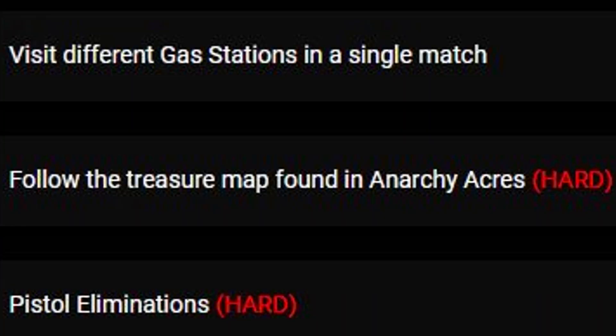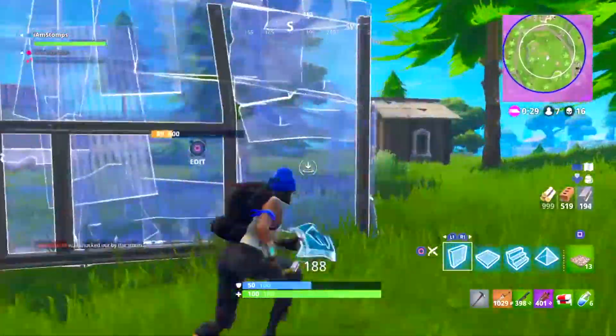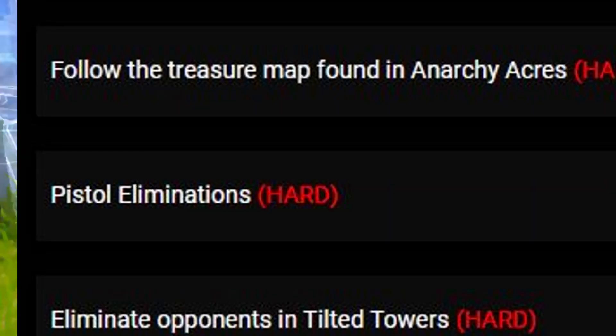Next we have follow the treasure map found in Anarchy Acres. That's in the north of the map — the farm area similar to Fatal Fields. It's going to work like the Dusty Depot treasure map; it's not too hard to follow, but we'll only know the full details once the new update goes live.